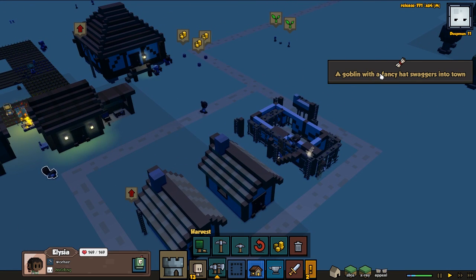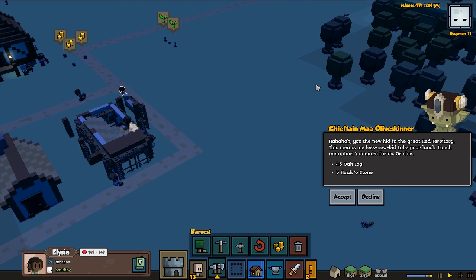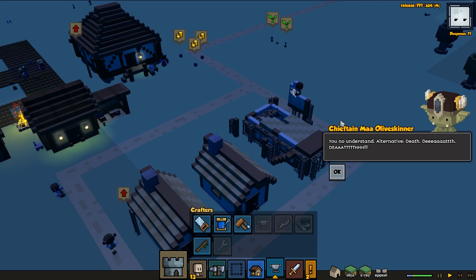A goblin with a fancy hat swaggers into town: 'You the new kid in the great red territory — this means less for me, new kid. Take your lunch metaphor. You make for us or else!' They want 45 oak logs and five hunker stones. That's a harder thing I said was gonna happen. We're gonna decline it — we'll be happy to fight him. Alternative: death.